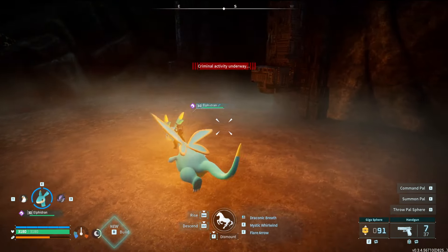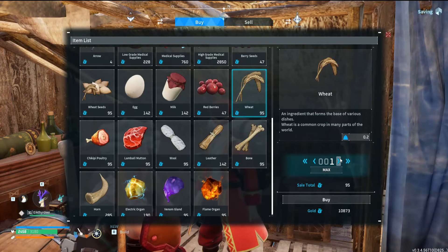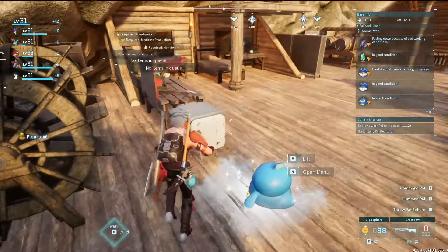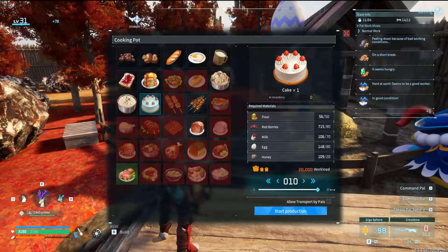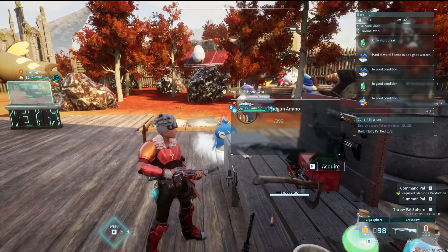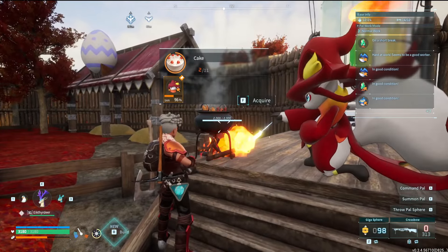I didn't stay too much longer after this and decided to go back to my base to change my pals up. I went to the small settlement to buy some wheat so I can make flour and in turn make cake. I had my Pen King work at my mill to convert the wheat into flour - I now have 56 flour. Let's see how many cakes I can make with that. I started making 11 cakes, then made what gunpowder I could. With the gunpowder I made I was able to make 400 more bullets for my gun. I have some cakes made, which means it's time to start breeding.